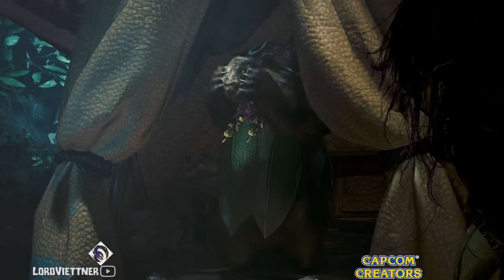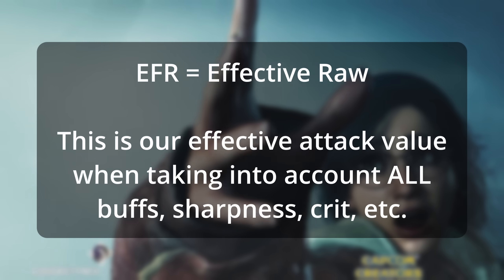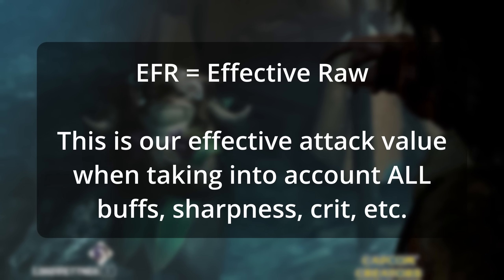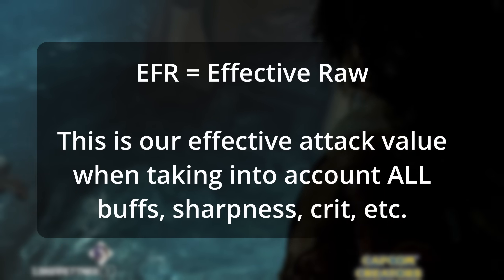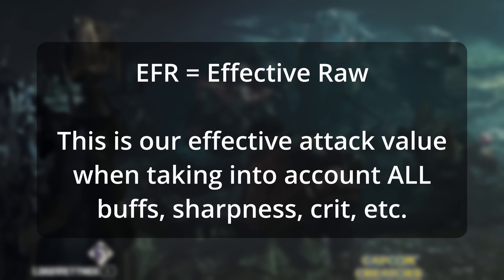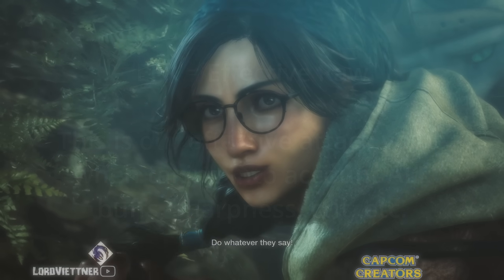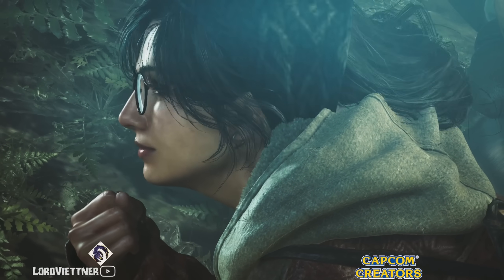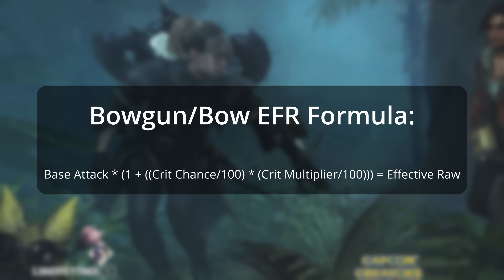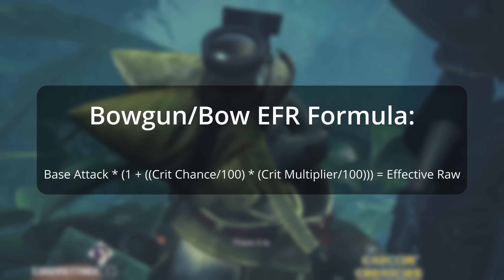Moving on to EFR calculations — EFR stands for Effective Raw. This takes into account all of your attack buffs, sharpness multipliers, critical chance, and critical modifier, combining them into a formula that gives you your effective raw over the course of a hunt. For bowguns, the EFR formula is: base attack × (1 + (crit chance ÷ 100) × (crit multiplier ÷ 100)), giving you your EFR.